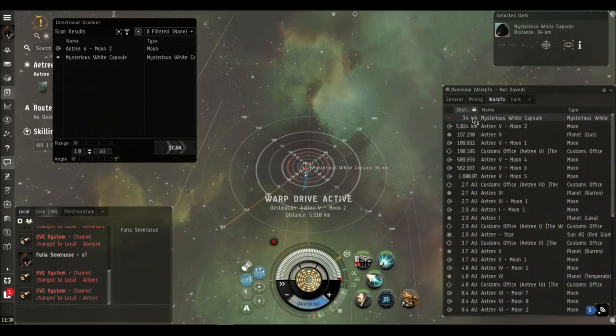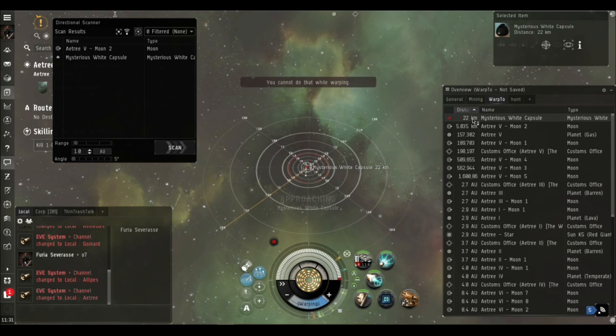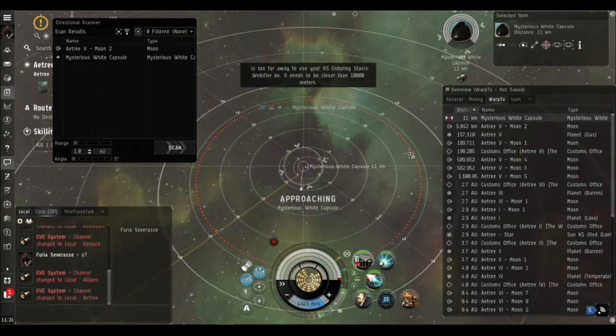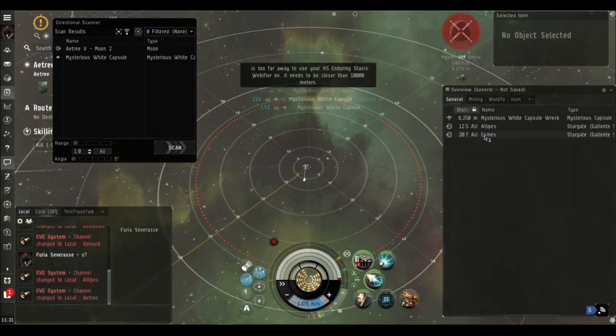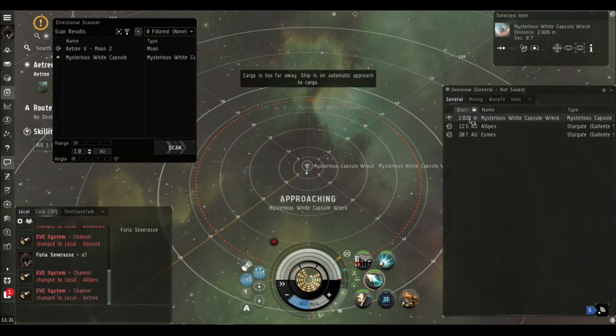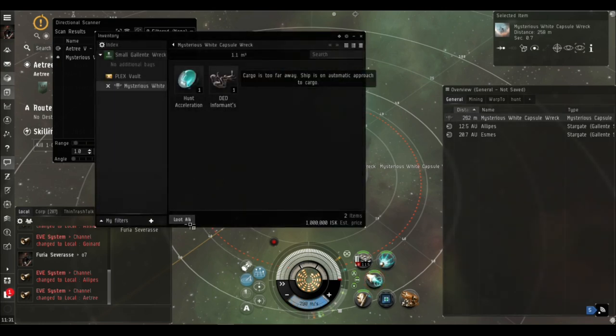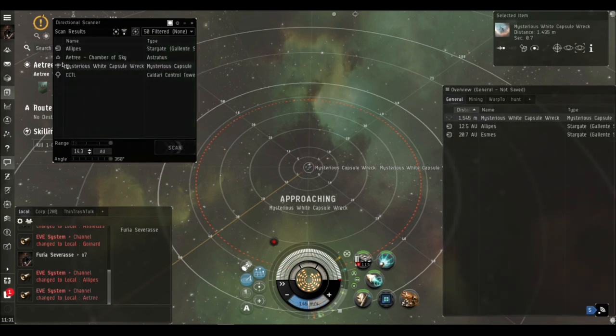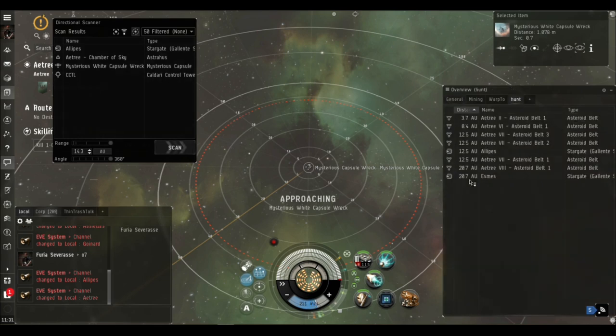Once you're on grid with it you just kill it - they're very easy to kill, but remember you do need DPS. You cannot scan these down with combat probes; I have tried in my fully skilled alt for scanning in a tricked-out Buzzard and you can't get them above signal strength 44. You can kind of track them around the system and see when they land near something you can warp to, but in a Buzzard you've got no DPS anyway. So d-scan is definitely the best method to find them.